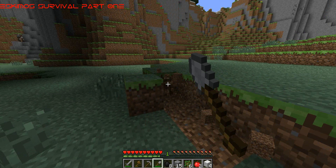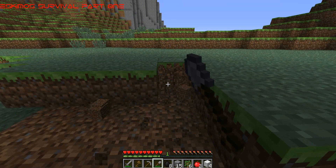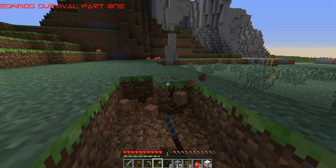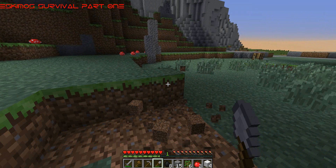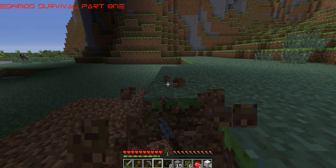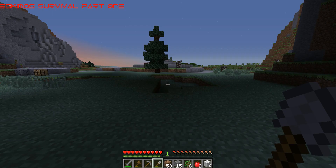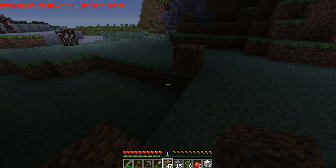We are going to get a bit of dirt - and you'll see what I will be doing with this dirt in a minute. As you can see I'm just getting a good amount of dirt to start off with here. You will see what I'll be doing with this dirt in a minute. We have collected our dirt. What we want to do is take the dirt, put it into our hotbar, and fill up this little gap, and fill up the gap on my left hand side as well so we can start building our home.